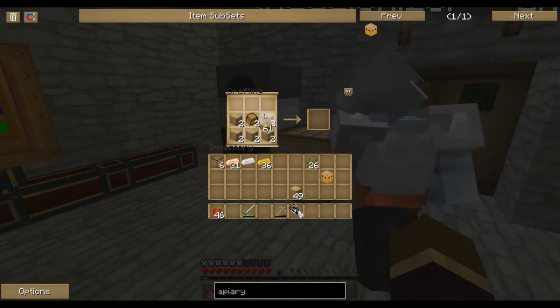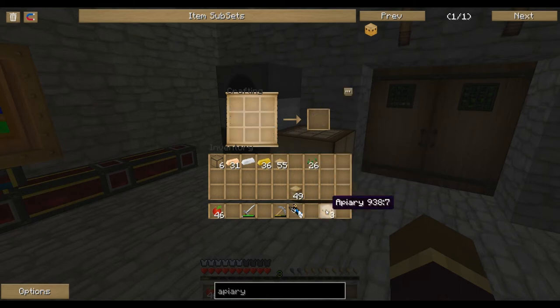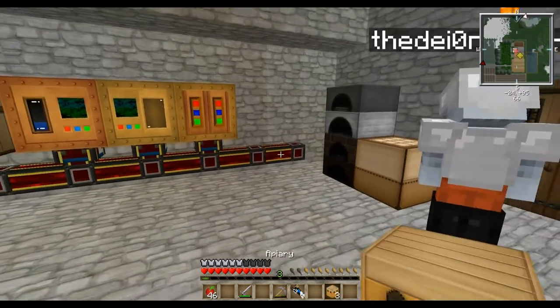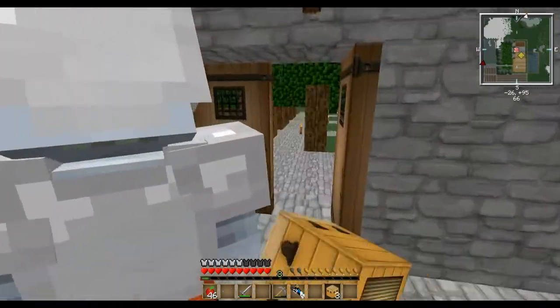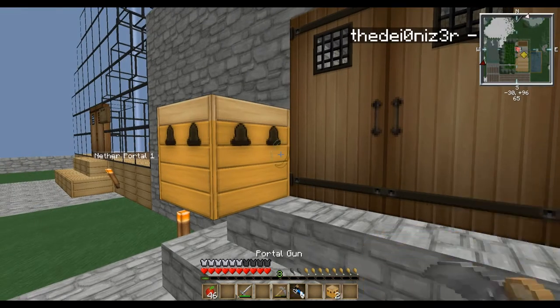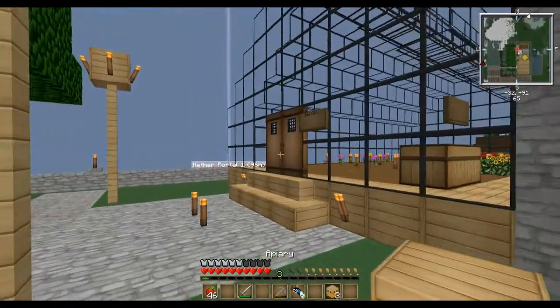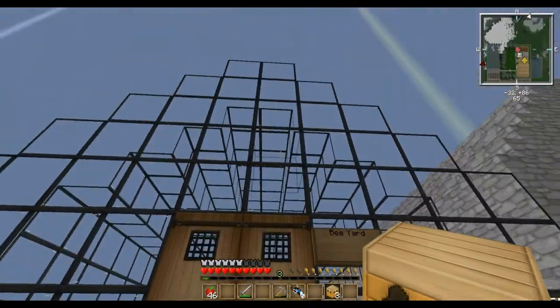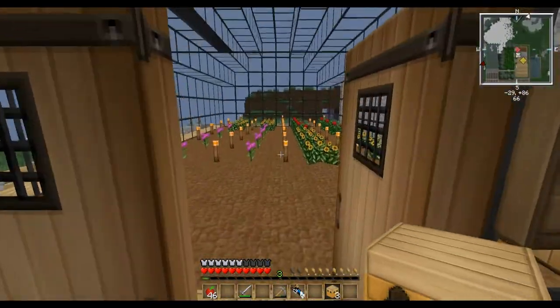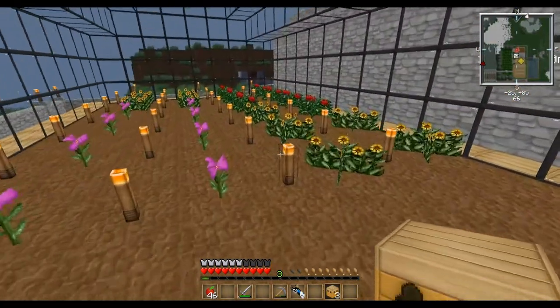I made one Apiary. I need impregnated casings. Okay, I got three Apiaries made. I'm going to start putting them out. We mentioned turning the greenhouse into a bee yard, and we're going to put down these Apiaries and start breeding.